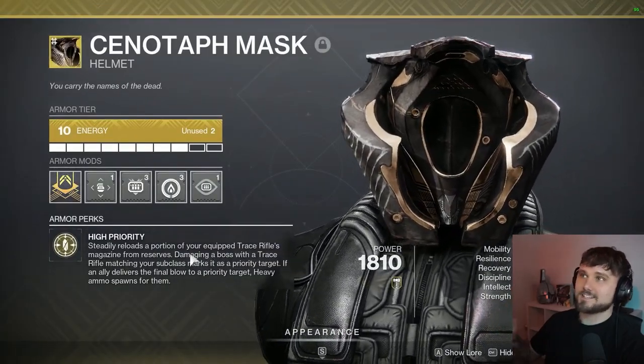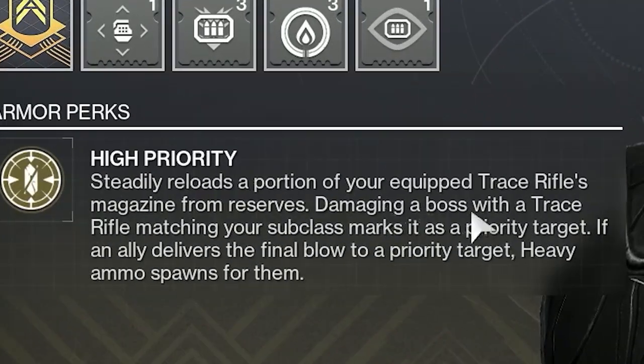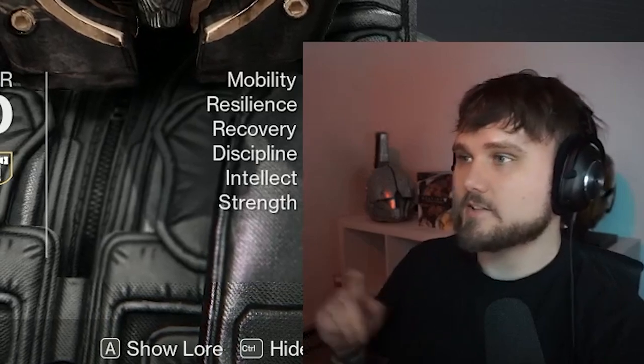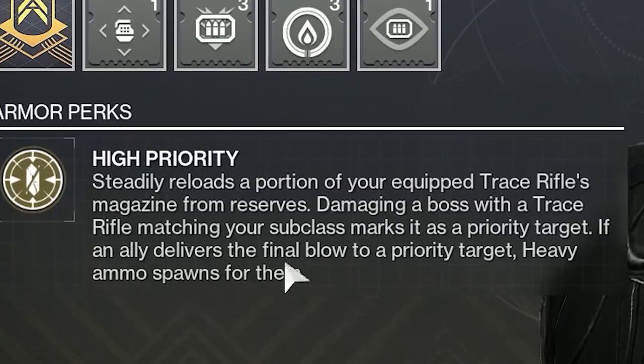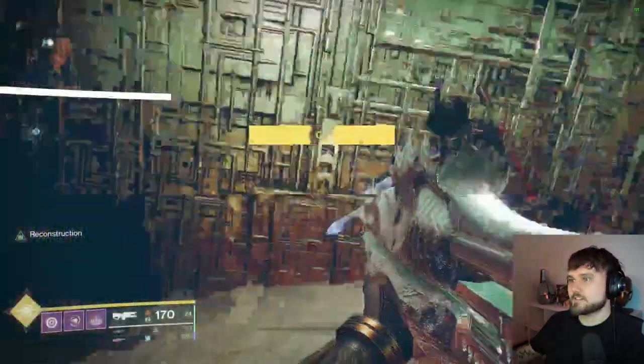The other part that's really sick and synergizes perfectly with a teammate that uses Aeons is this: damaging a boss with a trace rifle matching your subclass marks it as a priority target. You don't actually have to match it, by the way — you can use any different affinity class. To demonstrate, I'm gonna use a void class even though I have a solar trace rifle on. The next part says if an ally delivers the final blow to a priority target, heavy ammo spawns for them. So we're gonna go into this lost sector and demonstrate this.